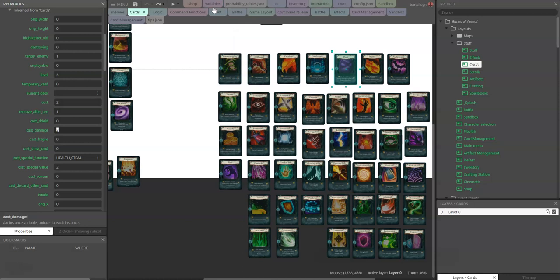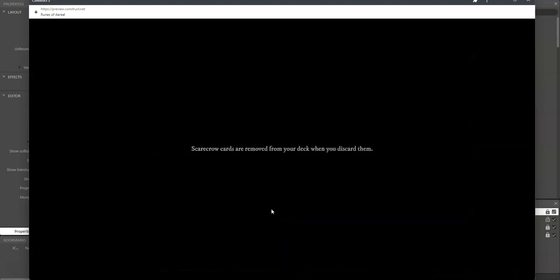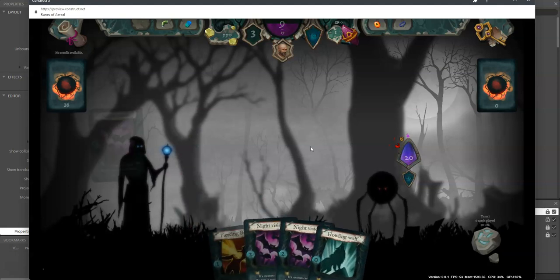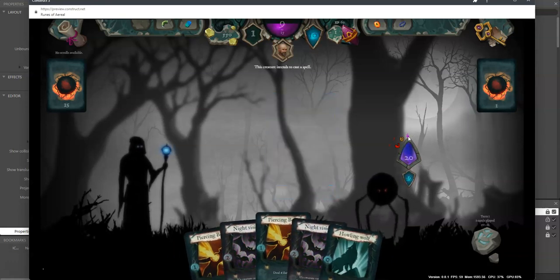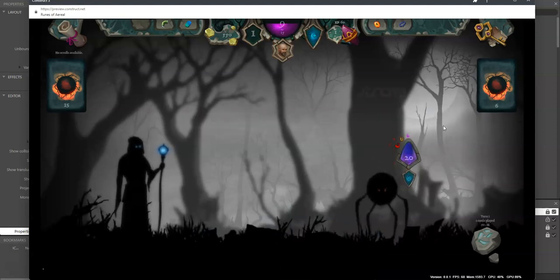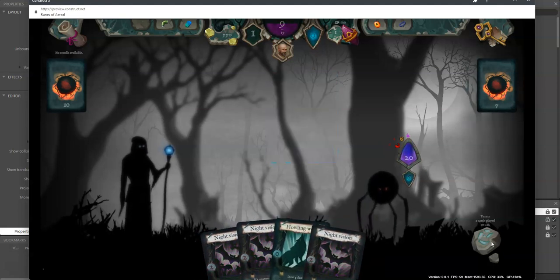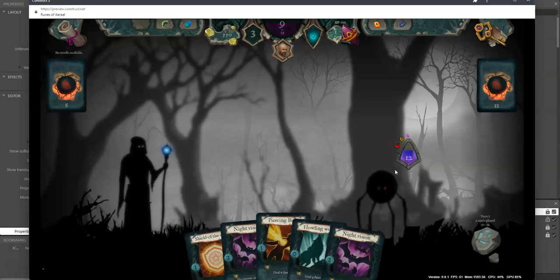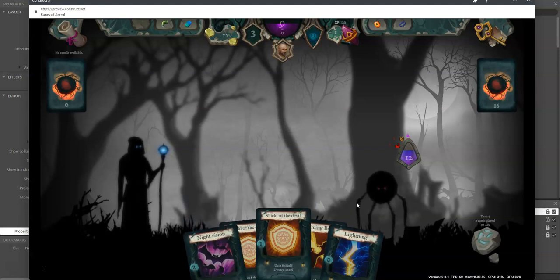There's also a new card called Night Vision. If a creature casts a spell this turn, it receives damage. In the demo, the creature is set to cast a spell — it goes from eight to six health. It seems to receive damage whenever it casts a spell. There may be a bug to look at there.